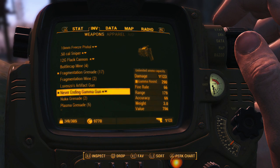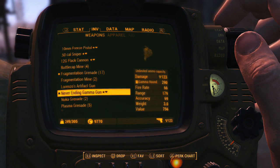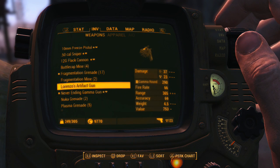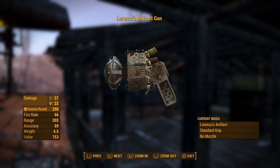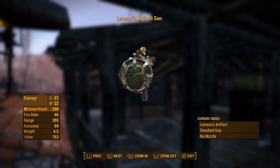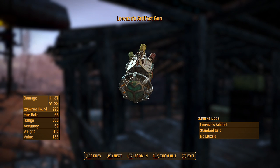If you want to get one of these, you have to find a weapon with a unique modification — something like Lorenzo's artifact. You can see under the mods category in the bottom right corner there is a list, and on top there is Lorenzo's artifact. You can see it on the tip of the gun — it looks like an emerald beetle.